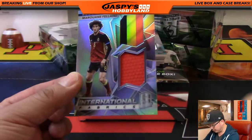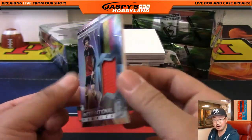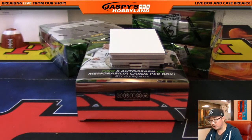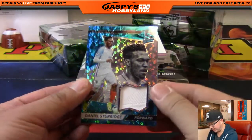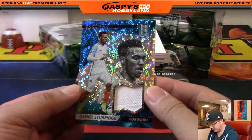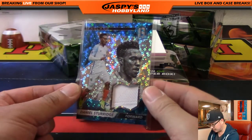And then we've got another Belgian — International Fabrics — Fellaini, Marwan Fellaini. Everyone knows him by his big Sideshow Bob-esque fro. 32 out of 149. Not quite like David Luiz, but pretty close. Belgian relic going to Michael Brinson. Next one we have Daniel Sturridge — nice for England — 65 out of 75. Obviously striker for Liverpool as well.